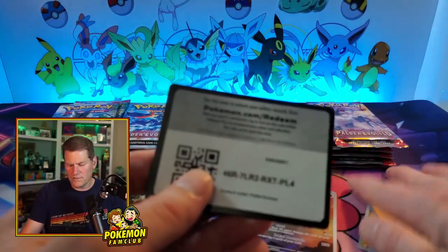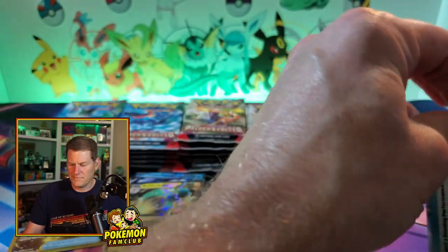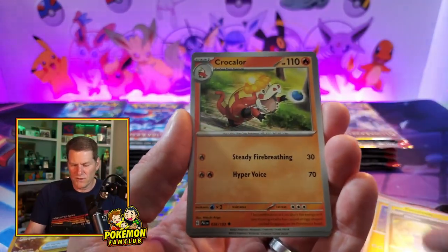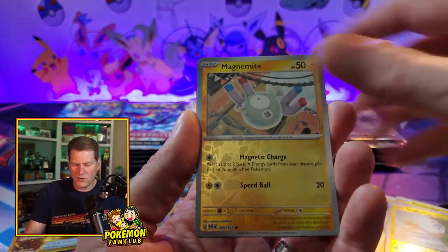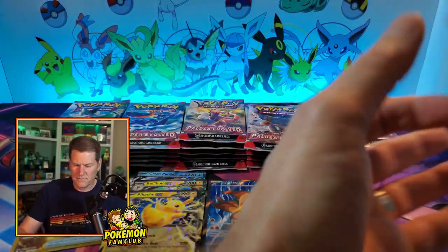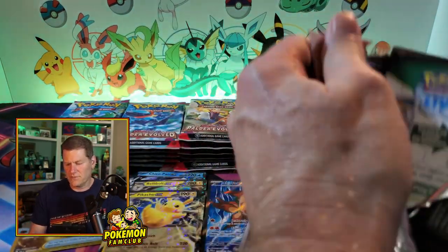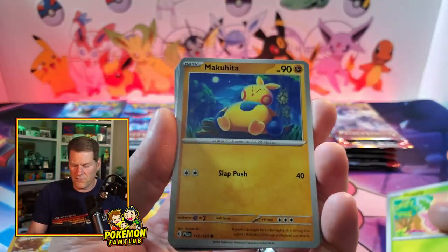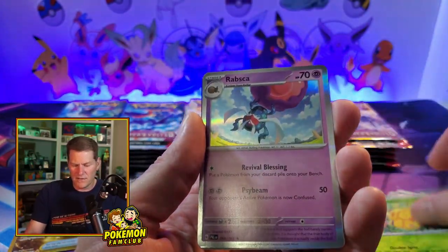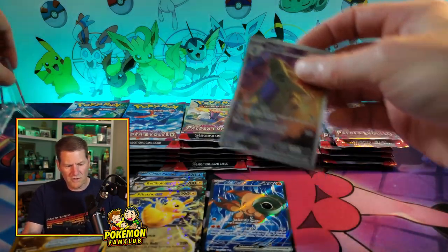We got Bellibolt. I've got to get all the Tinkatons — I don't want to pay $30 for them because I think it's going to come down, but that's just me. We'll see what happens. Tinkaton and Iono are very playable cards. Nice — another Pikachu. That's going to keep the price high, so it might be a while. I think the lower Iono is about $40 now — I could be wrong. Got Revavroom in the back. So far so good.